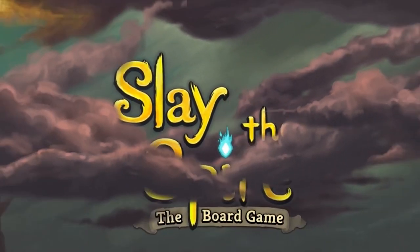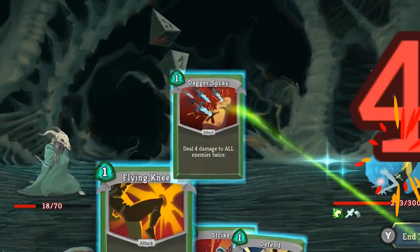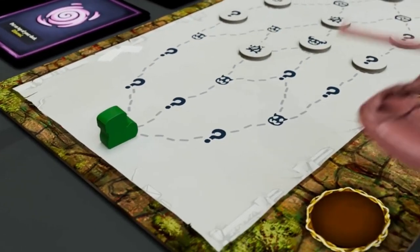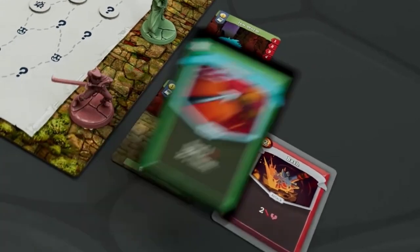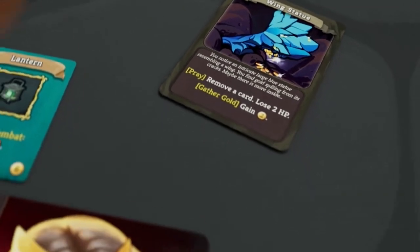Slay the Spire the board game is a cooperative adventure deck building game based off the popular video game, where you are playing as asymmetrical characters traveling up a spire trying to survive and defeat a boss. Along the way you'll be upgrading and gaining new cards for your deck, as well as gaining potions and relics that will help aid you on this quest.